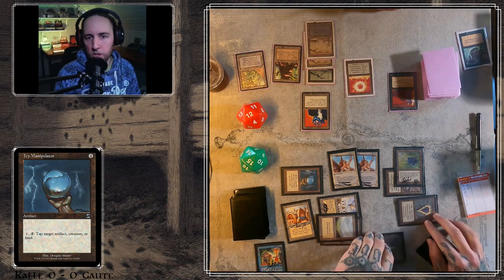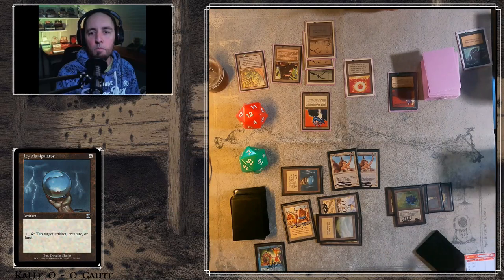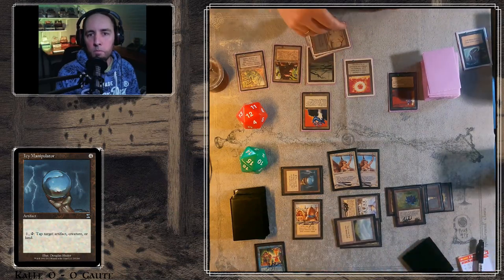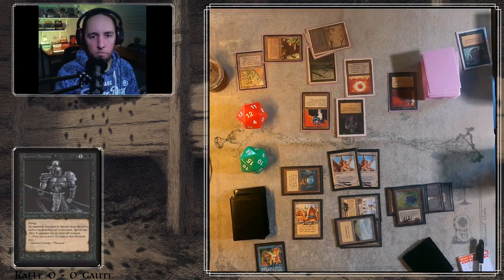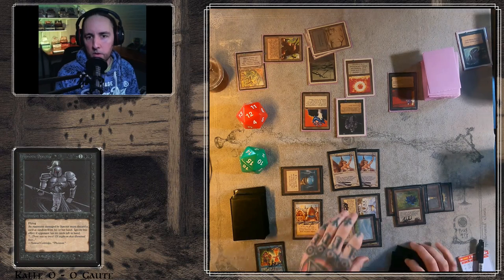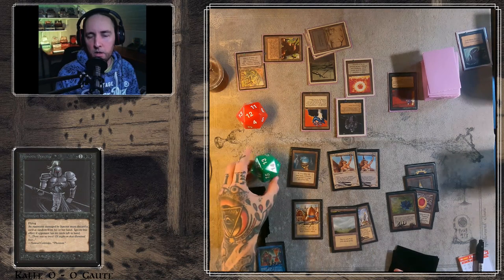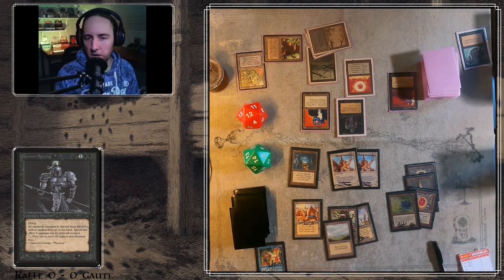That's a three-turn clock, so Goethe needs to find some answers for at least one of the angels. I think he should have attacked there because that Su-Chi can't block those flying angels.